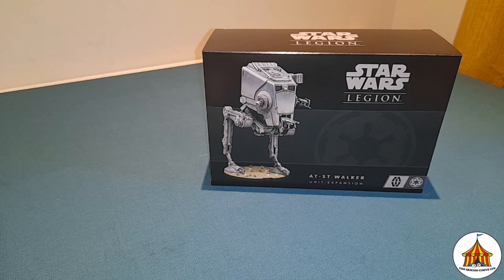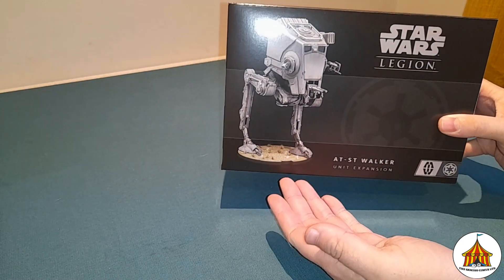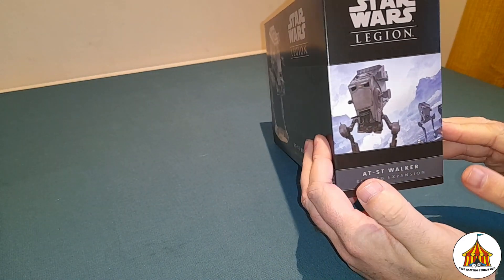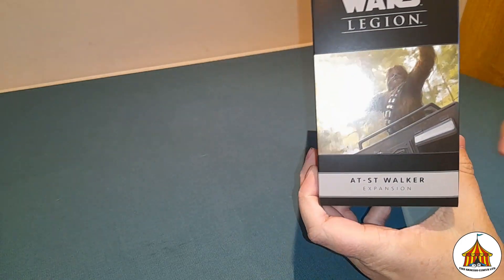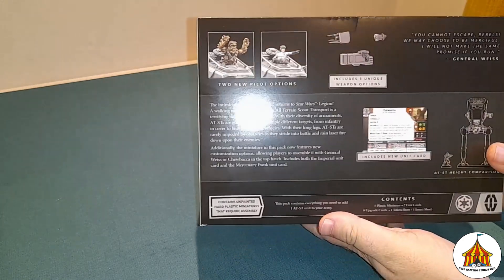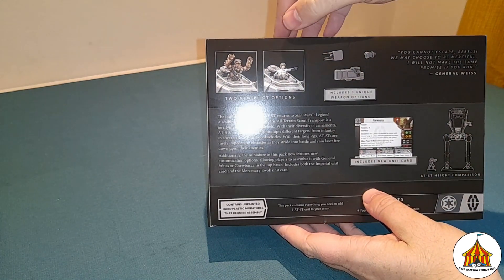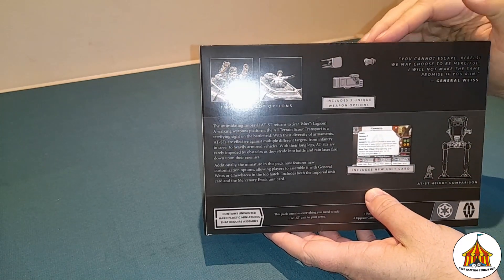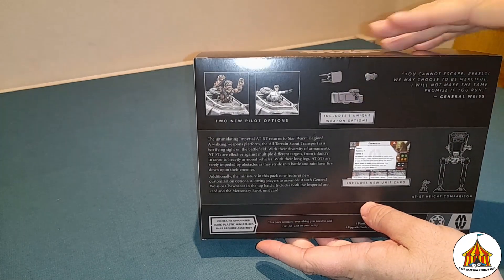This new expansion is from the studios of Atomic Mass Games and they have redone the original AT-ST expansion to include a few more goodies. On the box you can see a lovely painted version of the model. You then have this lovely artwork on the side, a lovely picture of Chewie in the AT-ST, and then you can see on the back that you now get General Vice and Chewbacca in the AT-ST as well as the weapon upgrades.